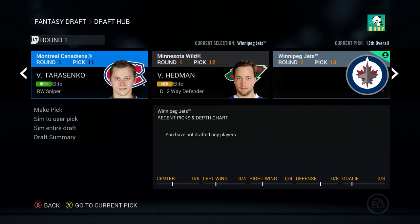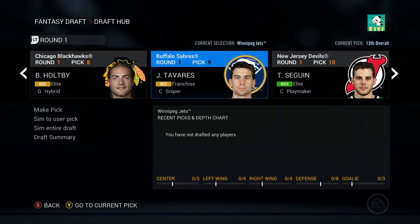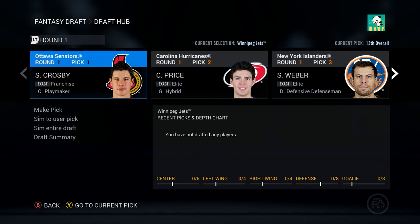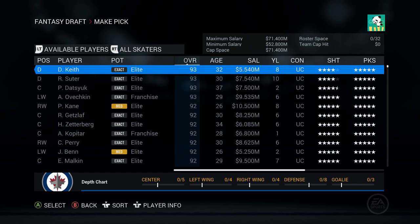Let's have a look at the top picks. We have Victor Hedman, Tarasenko, Tyler Seguin, Tavares, Holtby, Jonathan Quick, Drew Doughty, Stamkos, Tavares, Weber, Price, and Crosby. No Ovechkin? Holy crap. Duncan Keith at 93 overall.